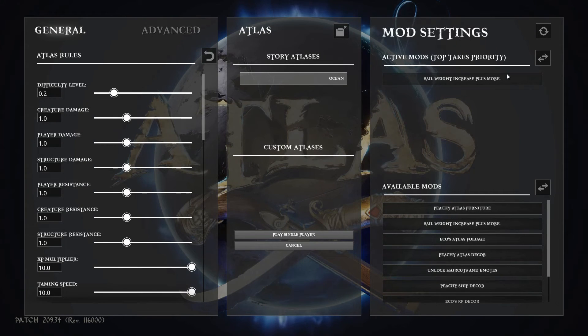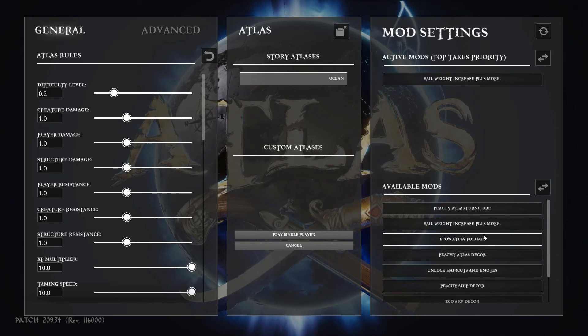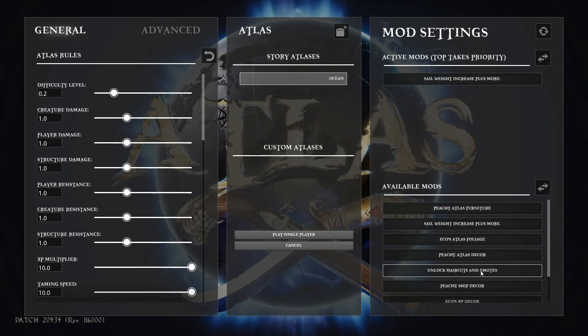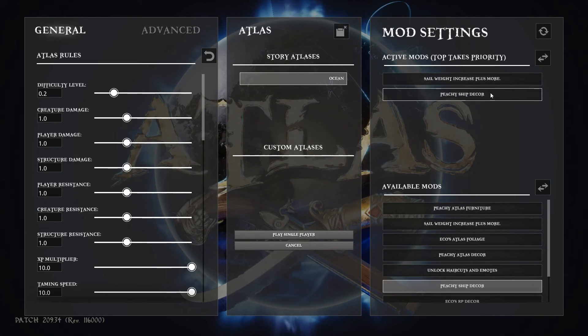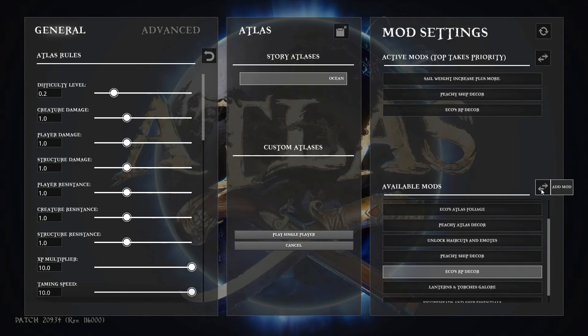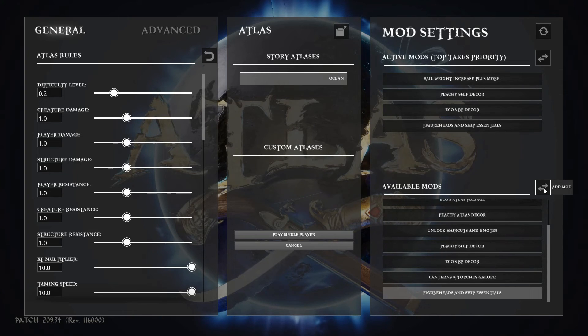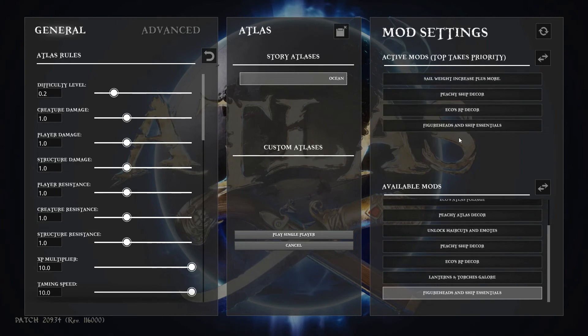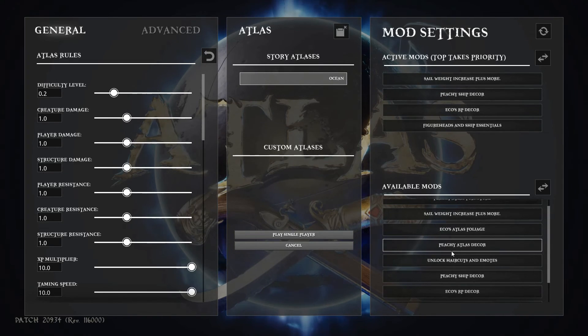As of right now, the only mod I had was sail weight increase plus more, but I'm subscribed to all of these mods, so these are all the available mods I can add. Today I'm going to add a few mods to my game: peachy ship decor, the Echo RP decor, and figureheads and ship essentials so I can have cool figureheads on my ship, and the sail mod. These four mods have been tested and they do not cause crashes. Some of these other mods will actually cause your game to crash when you try to learn them, and I'll explain that in just a second.